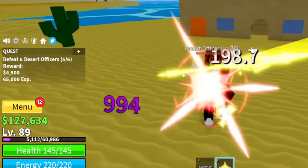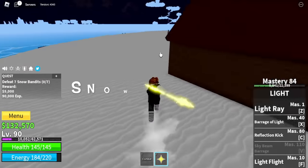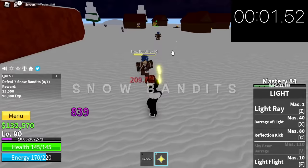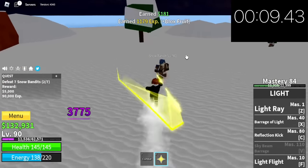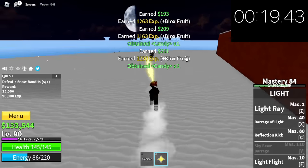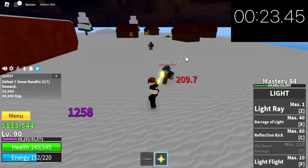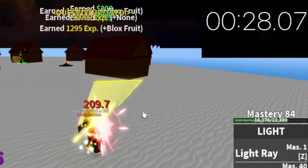Next island is the Frozen Village. Target: Snow Bandits. Technique: defeat the first 2 Snow Bandits one at a time, and the remaining 3 you can defeat at the same time. We are doing this so that the first 2 will have time to spawn — no wasted time. It took us 28 seconds to finish one quest.